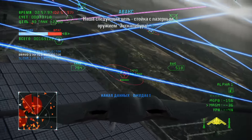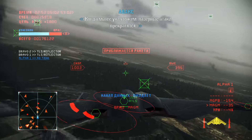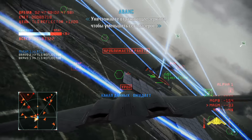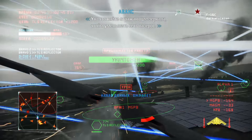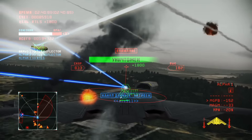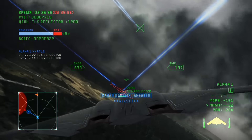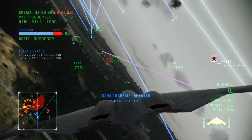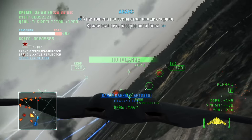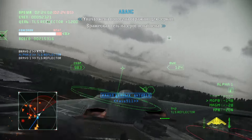Our next target is the laser port at the top of Excalibur. Once that's destroyed, the laser attacks will finally stop. If you can destroy some of those reflective mirrors, you'll be able to reduce the size of the laser network. Half of the reflective mirrors have been destroyed. The enemy laser network is weakening.